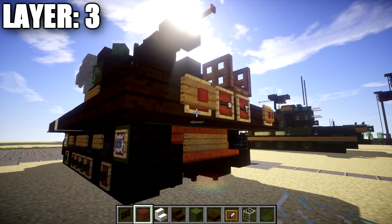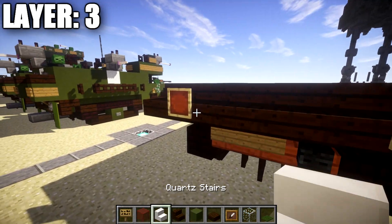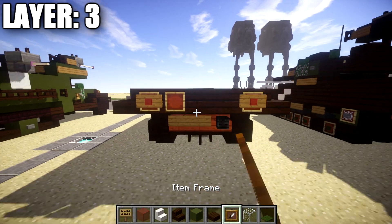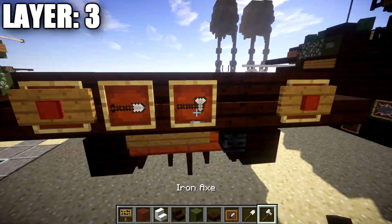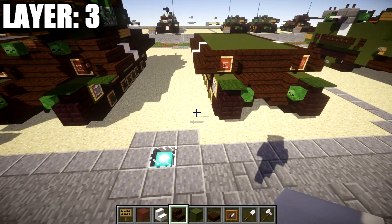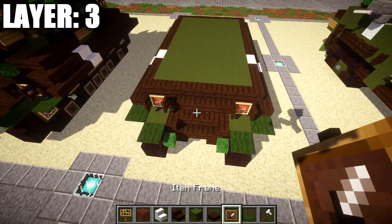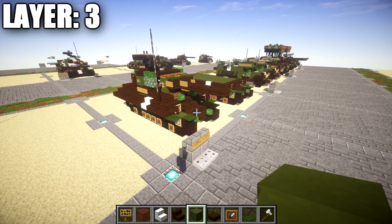Grab an item frame, a red stained glass block, and a sign. Place item frames coming off the two dark oak wood stairs, put red stained glass blocks in those item frames, and a wooden sign coming off the front of the stair to cover it up for the back lights. Then place two item frames on these two dark oak stairs, grab an iron shovel and an iron axe, and place them in those item frames for the tools. Finally, go back to the front and crouch to place green carpets coming off the dark oak corner stairs on both sides for the continuation of the fenders. That finishes layer three; let's move on to layer four.